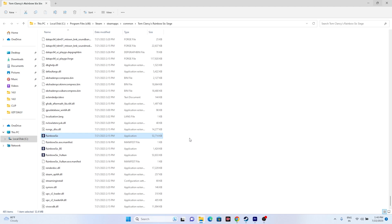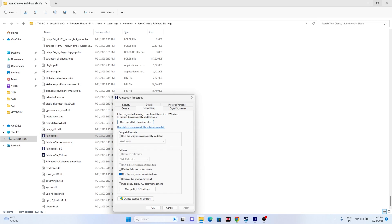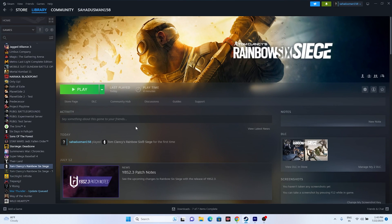If that didn't work, try running the game in compatibility mode. Right-click the executable, go to Show More Options, then Properties, and under the Compatibility tab select Run this program in compatibility mode. You can choose either Windows 7 or Windows 8. Click Apply and OK, then go back to Steam and try launching the game.